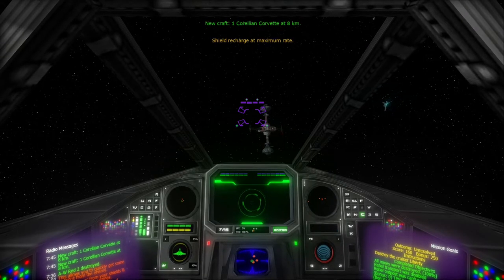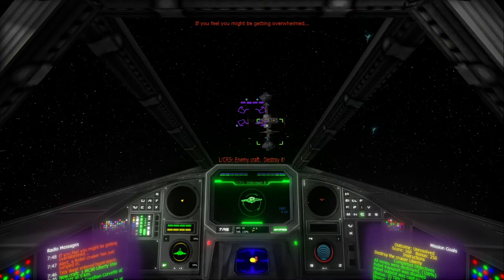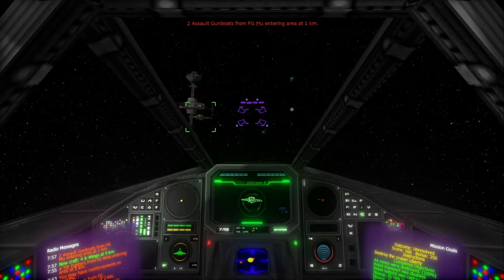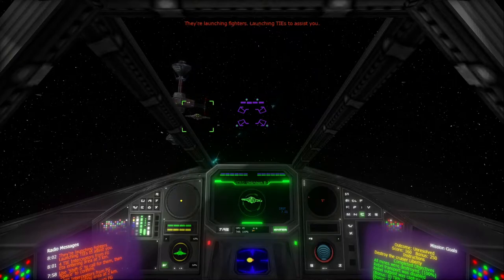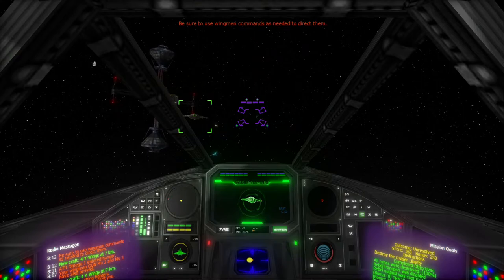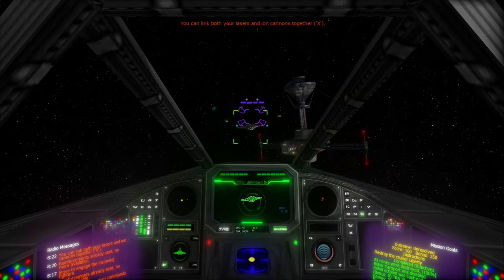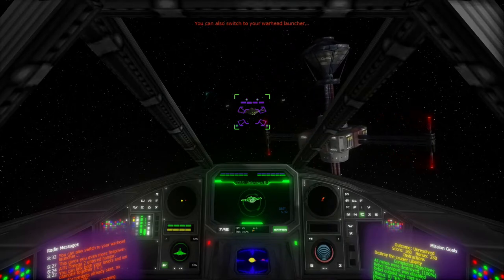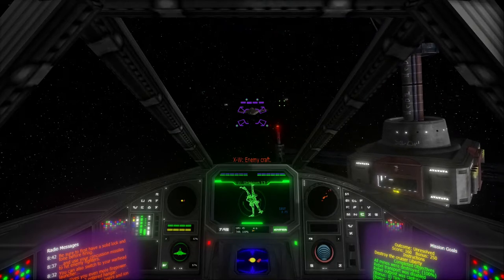Oh god, a Corvette. Better deal with this, then. The Liberty's with it! That giant thing behind the station! Let's get more reinforcements in. Can you stop hogging the comm system? I need to get reinforcements in. Reinforcements have already been sent. Are you kidding me? I'm afraid there are no more available. Droid, I hate your guts. They've got a fighter squadron too — this just rustles my jimmies.